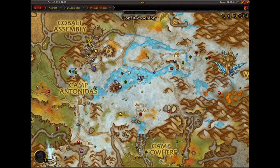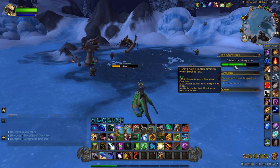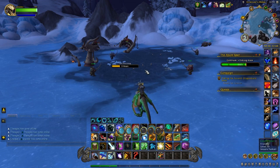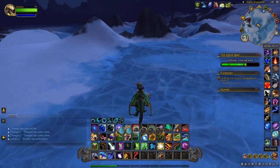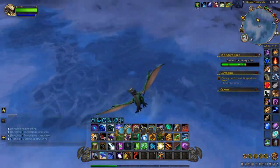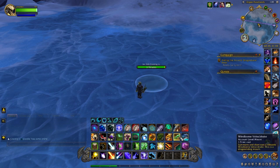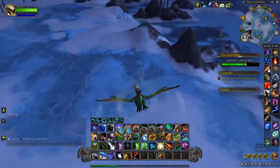The last spot I recommend is right east of Camp Antonitis in the Azure Span, where you can do ice fishing. Ideally you want the fishing hole to be at rich status, which gives you an increased chance to get a deep ice fishing hole — those last ten minutes and give a higher chance of getting the items. Before you start fishing, fly around and crack all the ice cracks at the same time. By the time you're done fishing your ten-minute hole, the others will be covered up, new ones will spawn, and you can get right back at it.